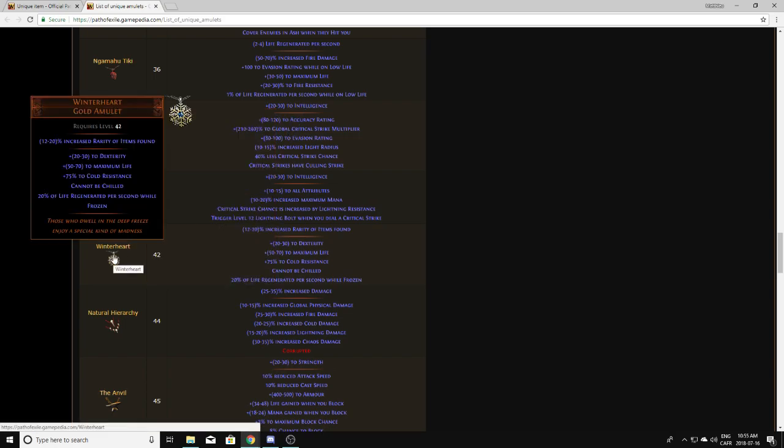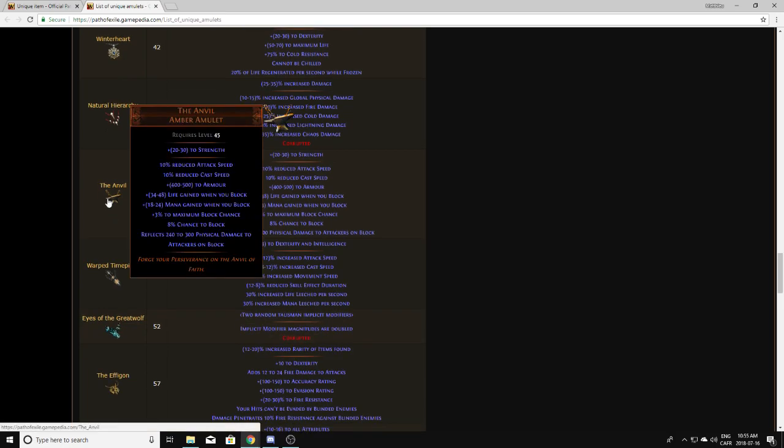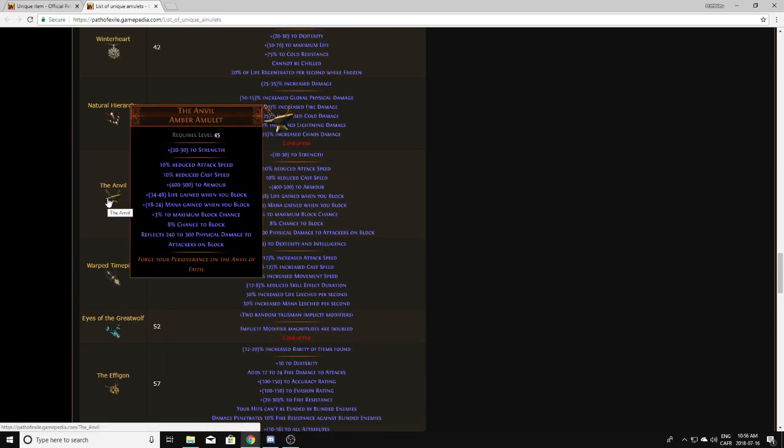Winter Heart is not something I pick up — it's pretty garbage. It's just some cold resistance and life, very good on day one of a league but after that not worth anything. It doesn't offer any damage. The Anvil is not something I pick up either — it has a lot of rolls on it, it would take hundreds or even thousands to get a perfect roll, and even with a perfect roll it's not really worth anything. Maybe with a great corruption, but I typically do not pick these up.